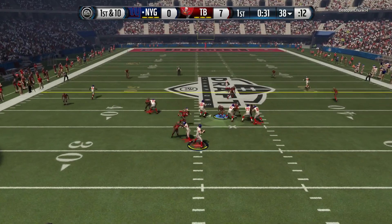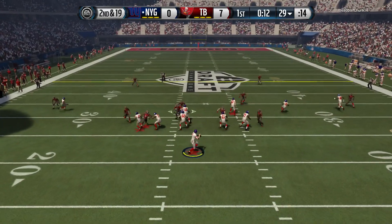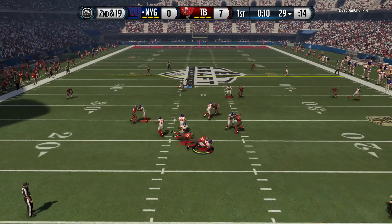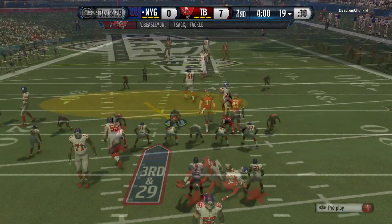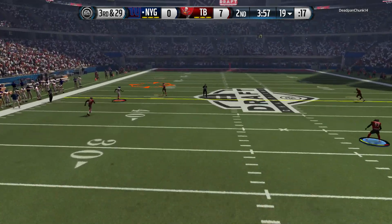First and ten, play action pass — but the heat's coming. Big Beasley with the sack there. Second and 19, next play we bring the heat once again. That Big Beasley is like a silver player but he's so beast, man. Really good for a budget squad which we should be bringing out soon.